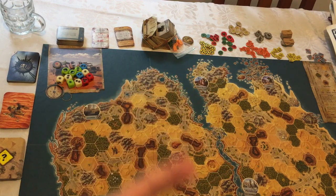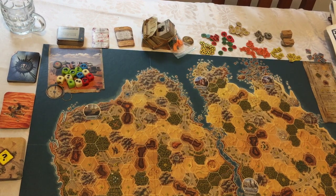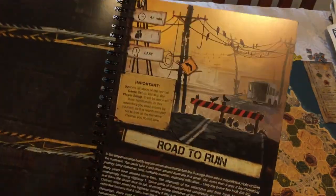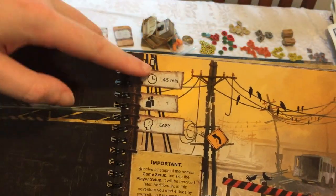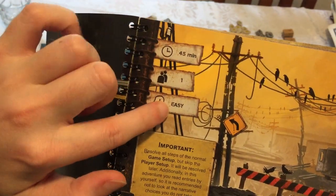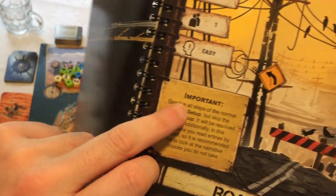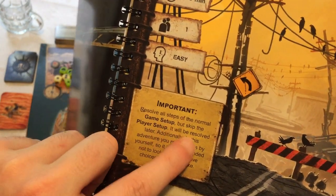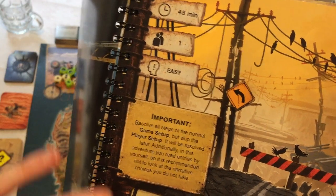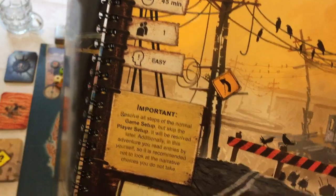To get the scenarios you'll need your guidebook. Here's my Road to Ruin — takes 45 minutes, it says it's easy. It says: resolve all steps of the normal game setup, but skip the player setup — it will be resolved later. So it happens within the scenario itself. In addition to this adventure, you read entries by yourself, so it is recommended not to look at the narrative choices you do not take.